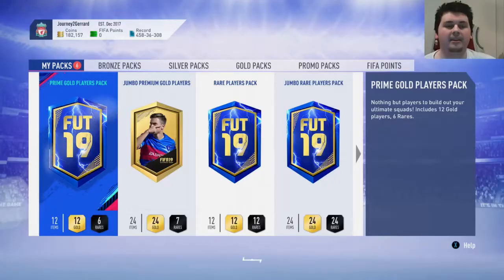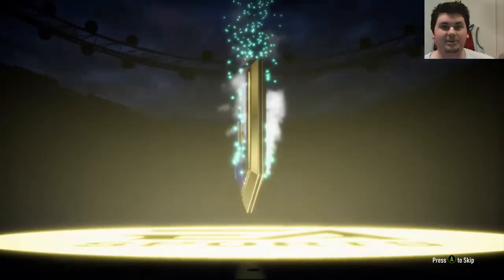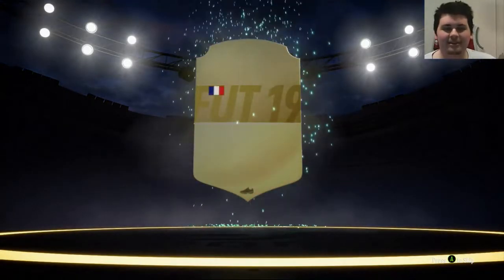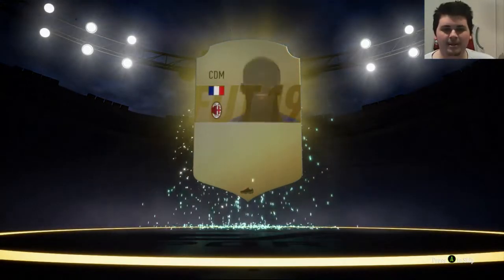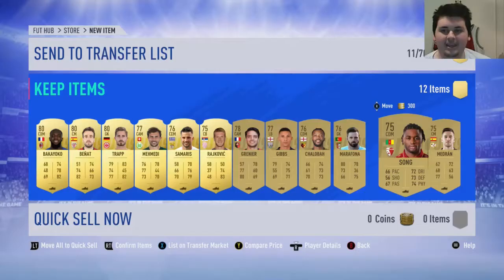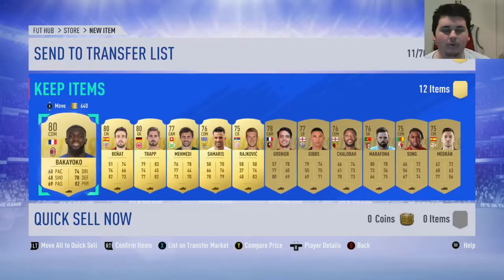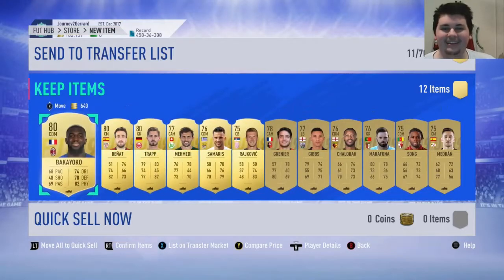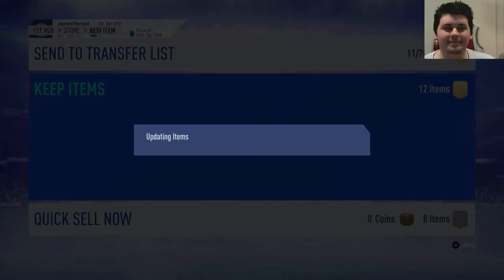Let's open up the Prime Gold Players Pack. Obviously the Ultimate Team of the Season is still in packs, so we can still get like a Messi or Van Dijk here. Not exactly a Messi or Van Dijk in the first pack though — it's going to be Bakayoko. I'll figure out how much all these players are worth. Okay, this pack couldn't be much worse — this is worth 6,000 coins. That is really, really bad. They're all worth the minimum.